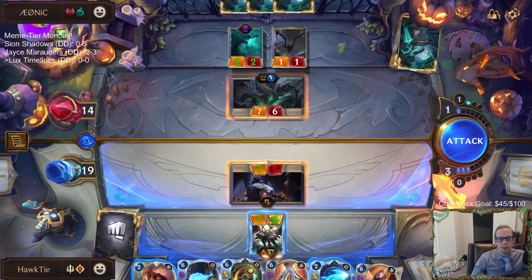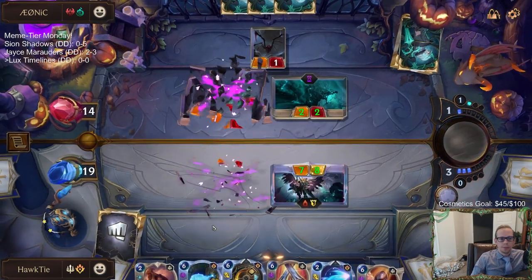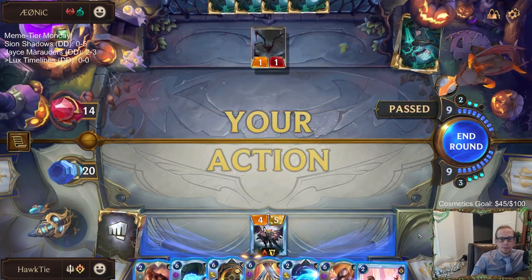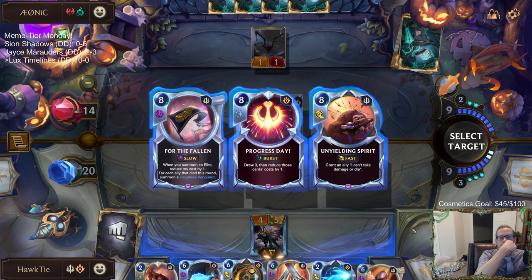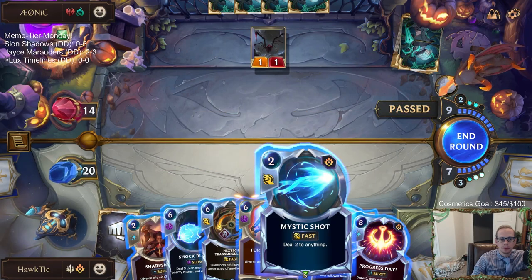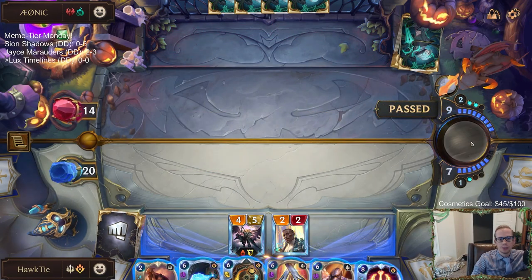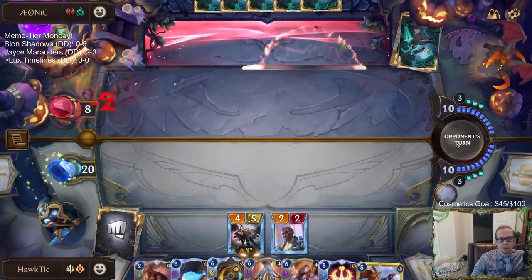What's the point of attacking here? They block with the two-two and I just go from nineteen to twenty. Still have the Hextech Transmogulator — felt it was a little safer to save it than to use it on the Hydravine. Progress Day or Unyielding Spirit? Unyielding Spirit's pretty nice, but I think we just drop the three. What do they have over there — do they have Ruination anything? No, they're just willing to pass and let me attack for six. So we're down to eight.